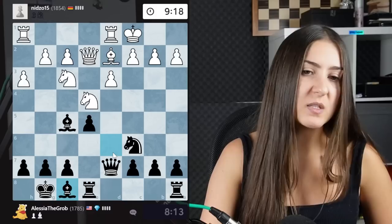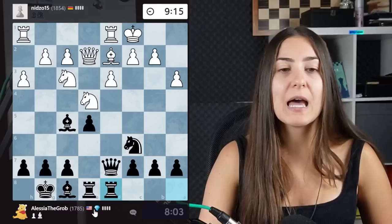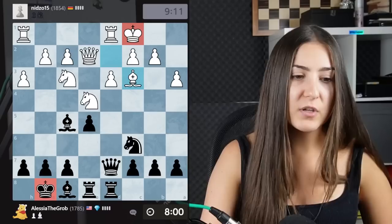As I said, bishops are better in open positions, so I don't want to trade this bishop for the knight — I simply go back. This looks passive but there's not really a difference, because the bishop is still controlling all these squares. We bring the other rook into the center. We've castled on opposite sides of the board.